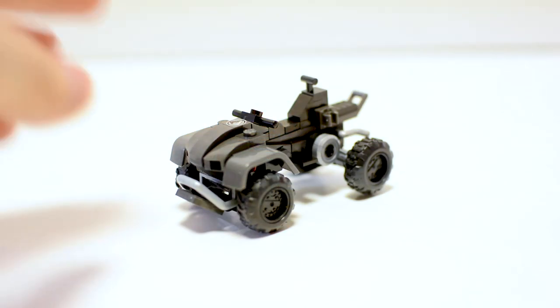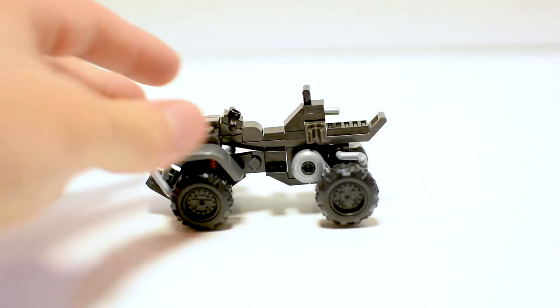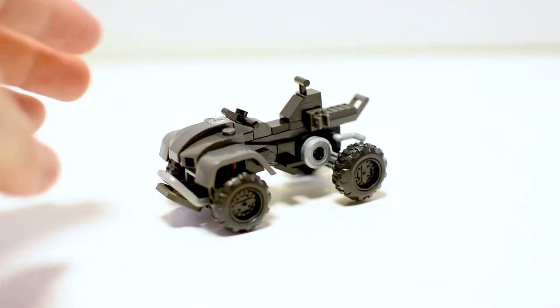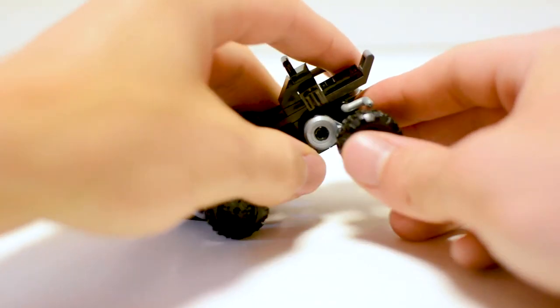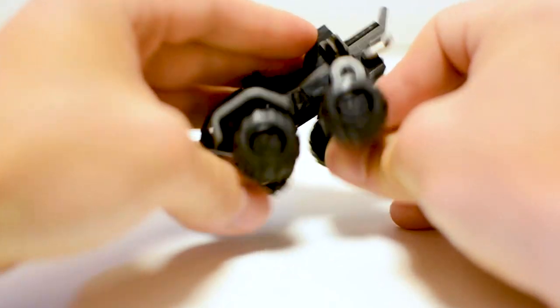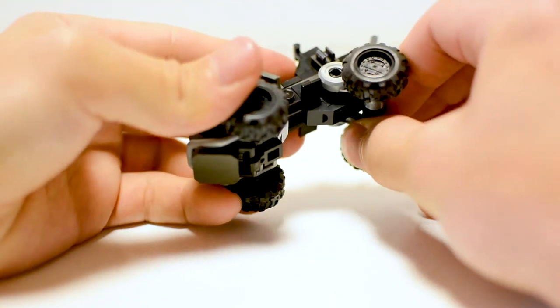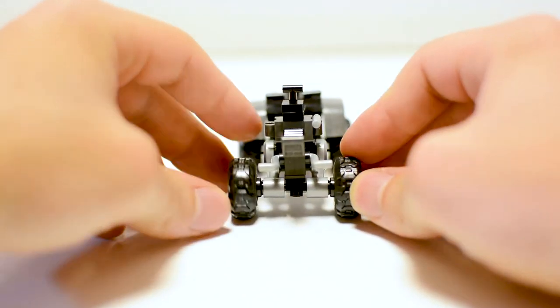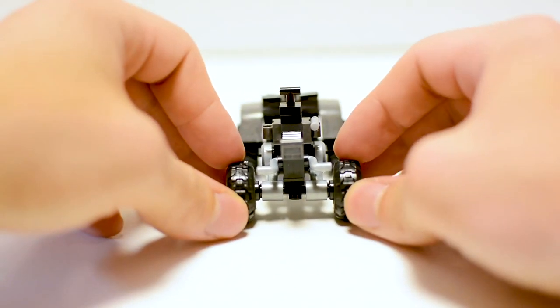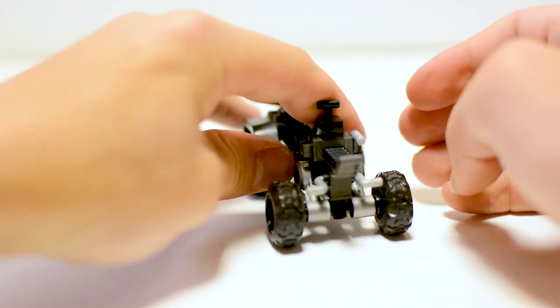Here is the Oni Mongoose itself. For such a small vehicle, this was a super complex build — you build in every which way and there are all these special pieces. We even get a little printed Oni tile, which is super cool. The back wheels are on an assembly that can move, kind of like suspension, but it's only on the back. It is a little bit off-kilter, so one of the tires doesn't quite touch the ground. I'm not sure if that's just parts flexing, but it is a little awkward.